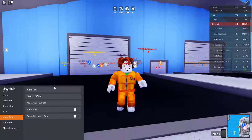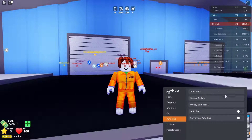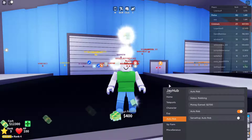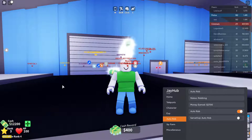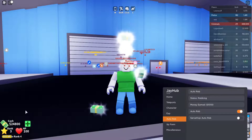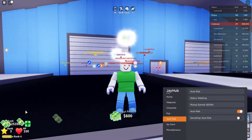Then we've got auto rob, which is probably the most overpowered feature in this GUI. As you can see, we're gaining a ton of money — 18,000, 16,000, 24,000, 25,000 — we're gaining cash fast.